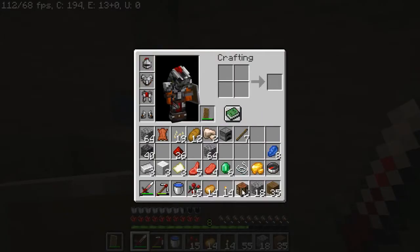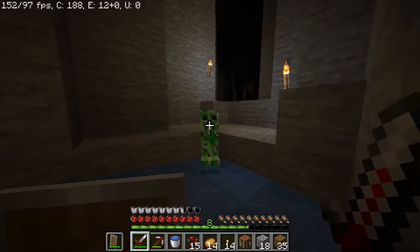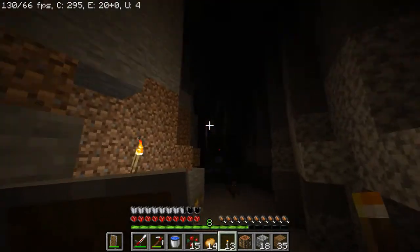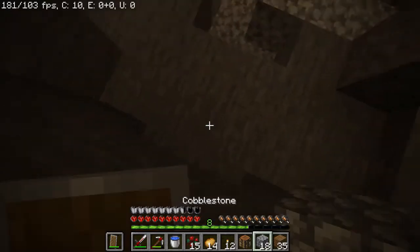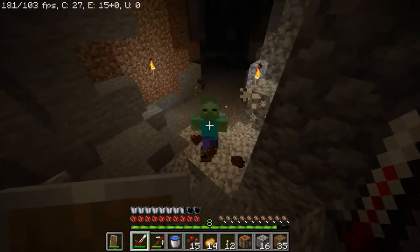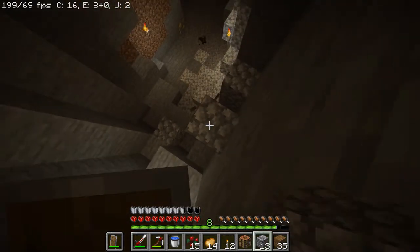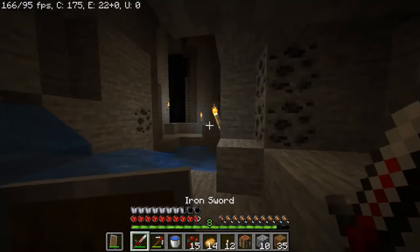What are you doing over there, creepy? Just blow up. That took a chunk out of my shield. This is starting to look unsafe. The zombie has the highest aggro range — okay there's two of them. It's fine, I got sweeping edge on my sword. I could get a bow, that would be a lot easier. Oh, why is there a witch? I don't like this game anymore.